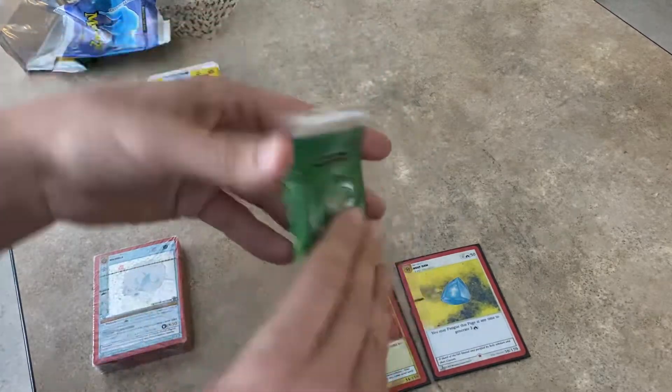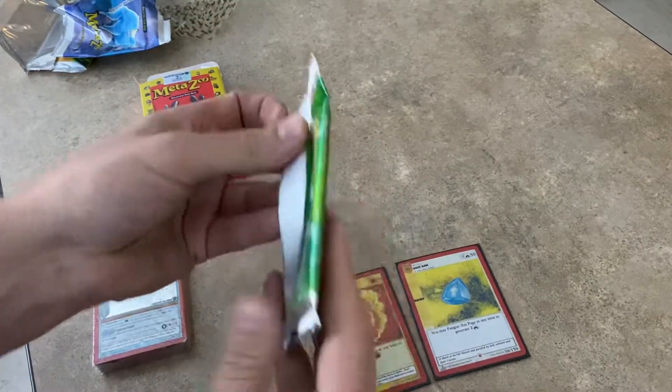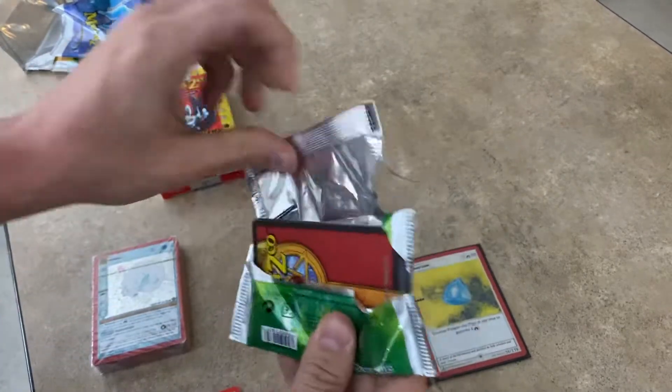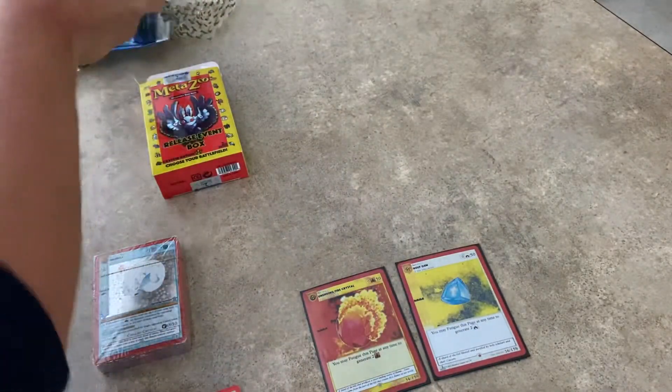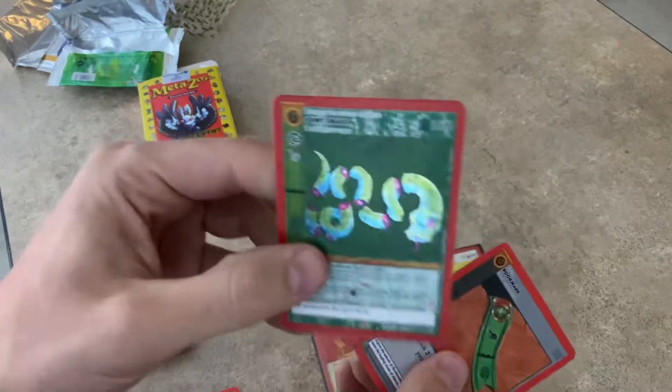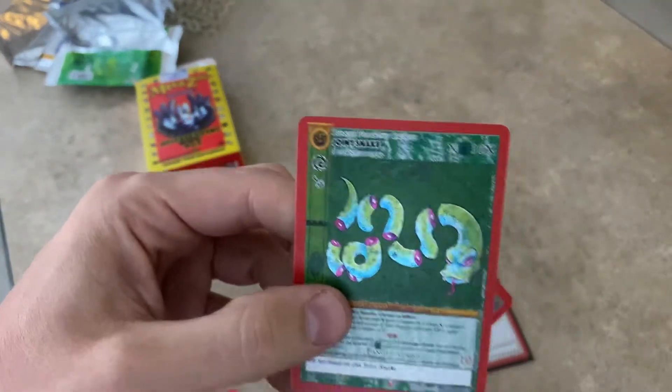Last pack. Let's get something good. Come on, Hodag. Give me some fire. Joint Snake. First Hollow.